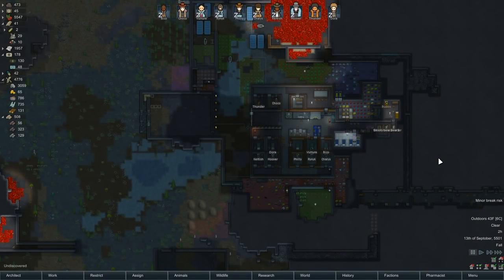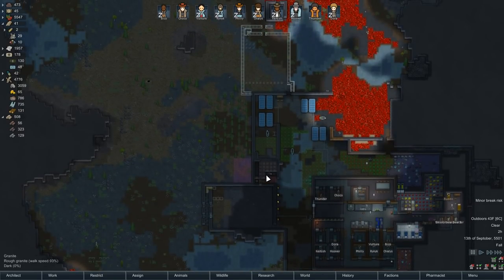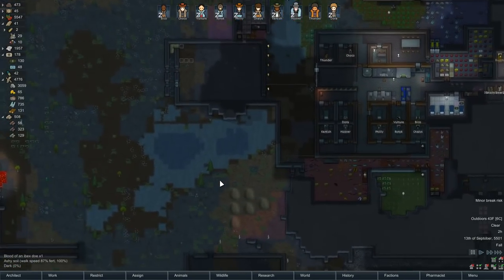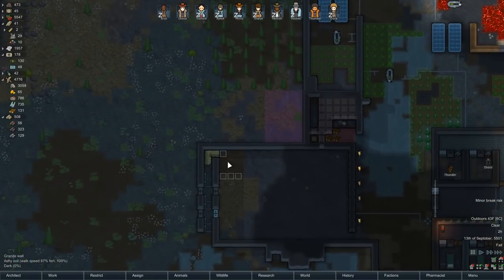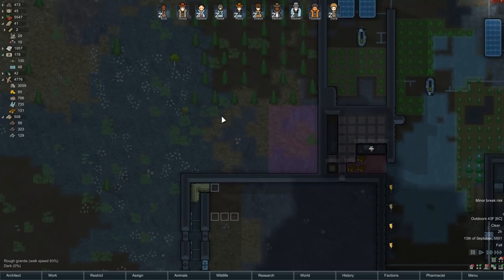Hey folks, this is Decoherent and welcome back to RimWorld. I worked on a couple things between episodes. I'm building up our north entrance, putting in a little more of a mud moat. I like this quite a bit. This is 25% work speed. Of course you can't put it on top of rock, but that's okay.